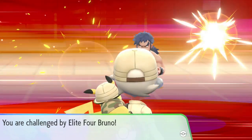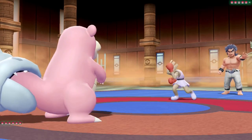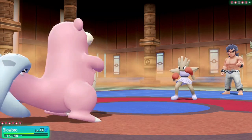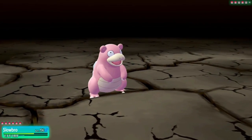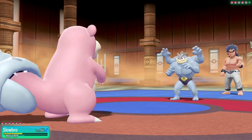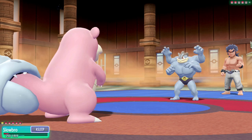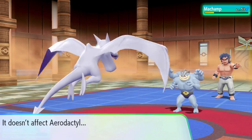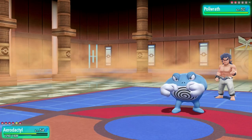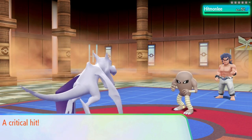Second room is Bruno. His Onix sets up Stealth Rock — we take it down with Surf. Hitmonchan hits us with Thunder Punch but not too much damage — Sidekick one shots it. Machamp hits us with Earthquake — Sidekick one shots it too. I use Rest to get back to full life, then hard switch into Aerodactyl, dodge the Earthquake, and Fly takes down Machamp. Poliwrath is one shot to Fly. Hitmonlee is also one shot to Fly. Bruno defeated.